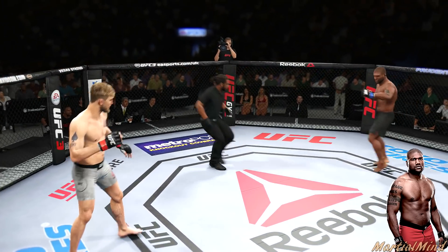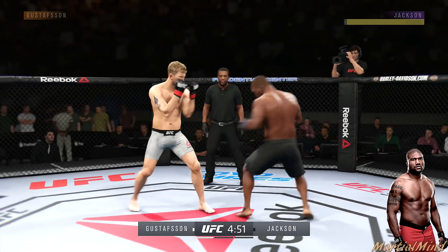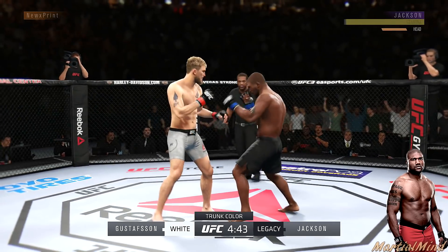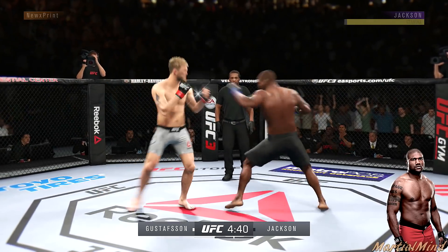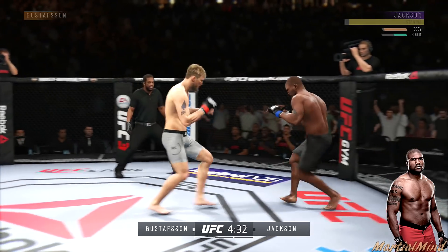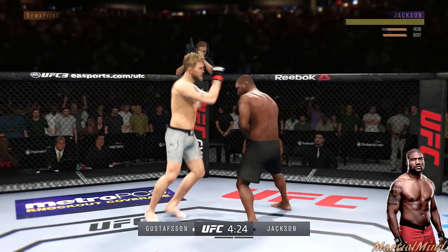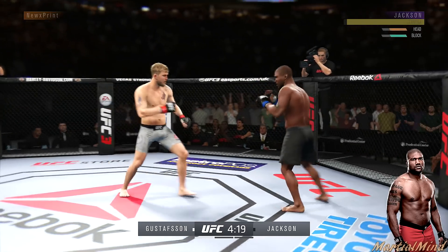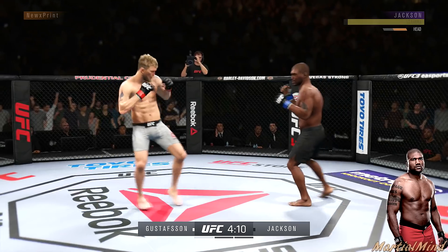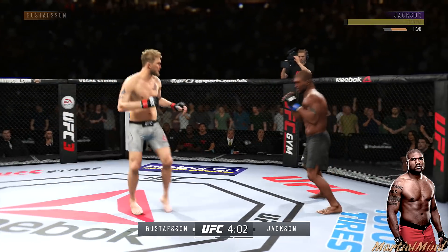We're facing Gustafson for the first fight. This man is already leading with kicks — looks like we got ourselves a kicker. But defensively, very good read there. Some shots have gotten through. Go combination — beautiful right hand. Oh wow. Forget you can't lunge those front kicks. Damn, hold on a sec.